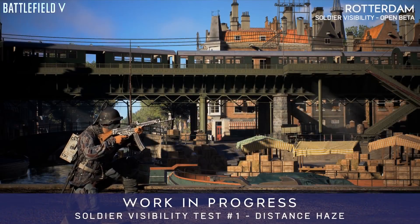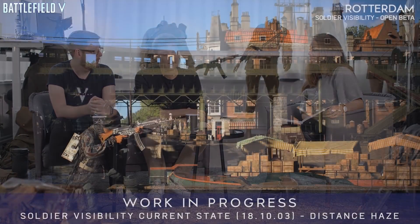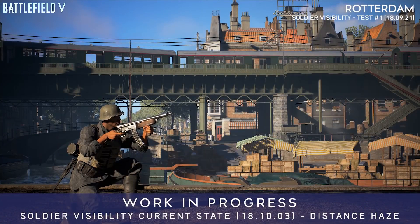Let's kick it off with soldier visibility, or visibility in general. We showed you a distance haze test last Dev Talk. We got a lot of feedback, both positive — 'I can see stuff' — and why are you destroying it, don't destroy my contrast on this level. That was a test, intended to be over the top so you understood the difference. You can't just turn up one knob and have visibility improve while it looks beautiful. You have to find the middle ground.